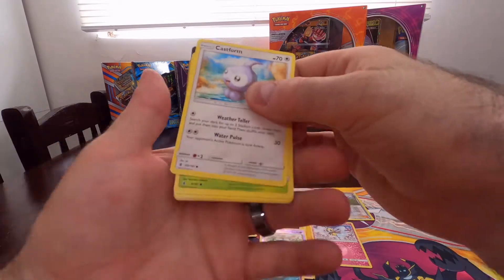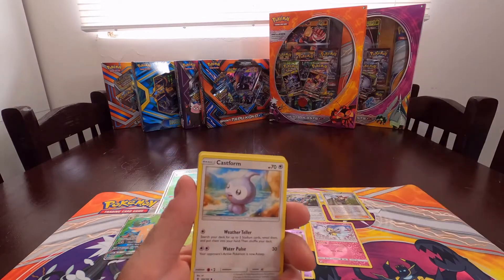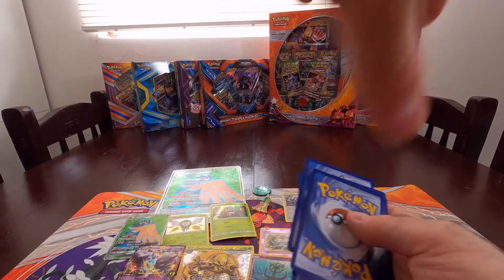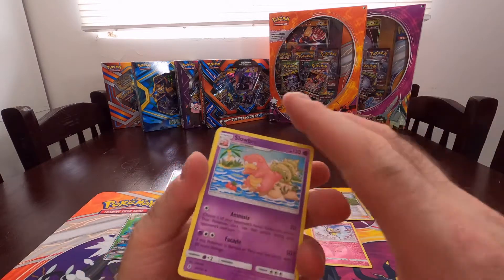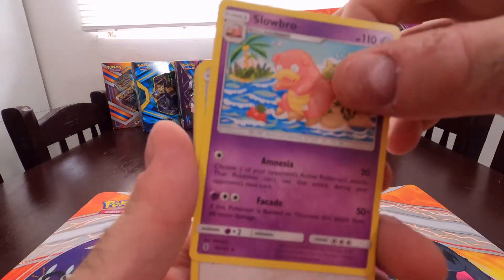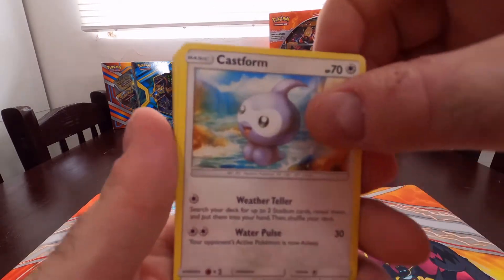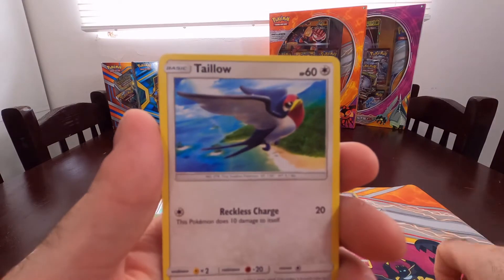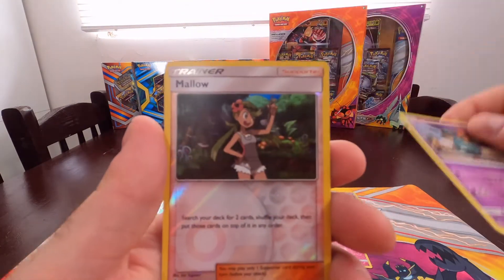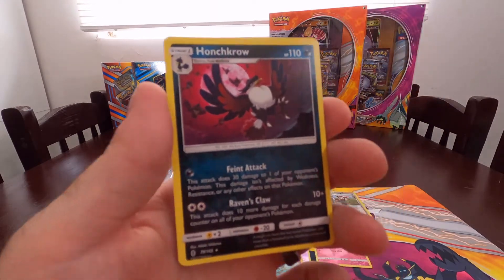Sometimes these open so easy and other times it's like no, secrets are not yours. There we go — code card, and another fighting energy. Starting off with a Slowbro looking like he's got a tomato floating out at sea, a Watchog, a Rescue Stretcher, a Castform, a Phantump, a Taillow, a Wailmer, a Trawpinch. In clay form — reverse Mareanie, oh yeah, Mareanie Mareanie! And just a regular rare Honchkrow.